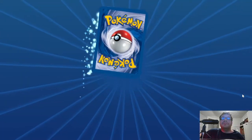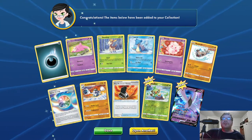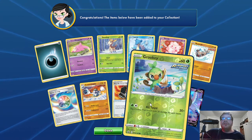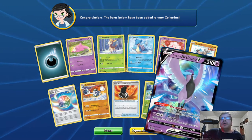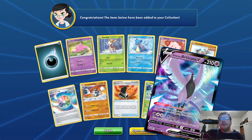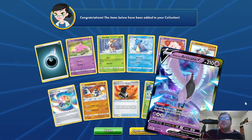One more pack. Two new cards. Basic Grookey, Reverse Hollow, HP 60, Grass Rapid Strike. Hit Twice — 30 times, 30 damage for each head, so that can do anywhere from 0 to 60 damage. Then we have Basic Galarian Articuno V, HP 210 Psychic. Ability: Reconstitute — you may discard two cards from your hand; once per turn, you may draw a card. Cyrae — 110, your opponent's Pokemon is now confused.